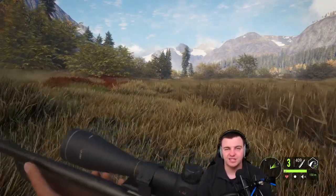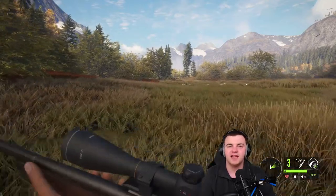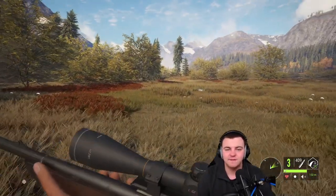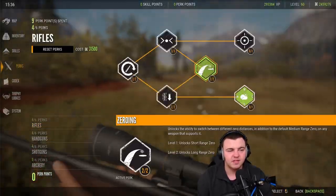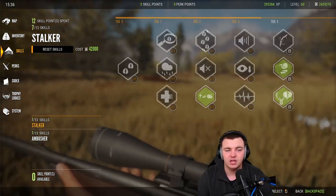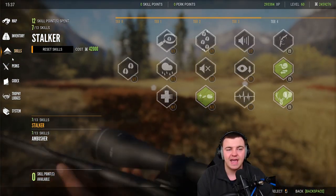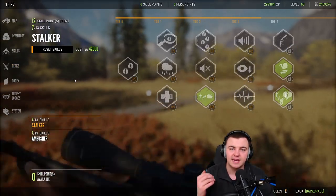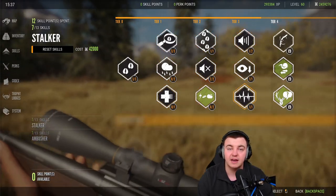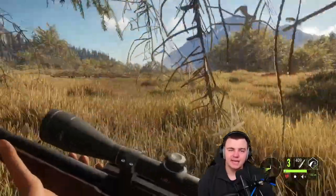I've also done another video on skills and perks which is at the top of the screen now if you want my recommended loadout. To quickly cover the basics: skills and perks are the game's way of giving you additional help while you hunt. Every time you level up you gain a skill or perk point, which you can apply to whatever you like depending on your style of hunting.